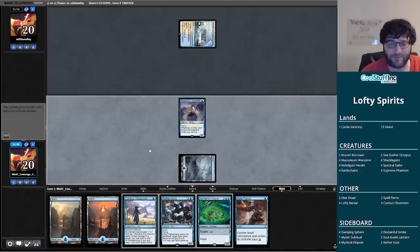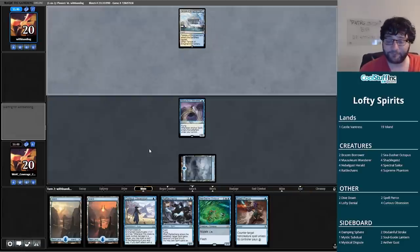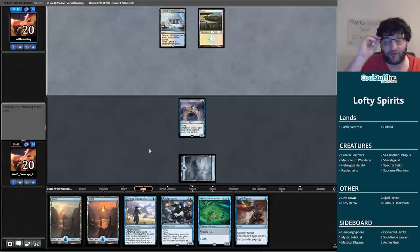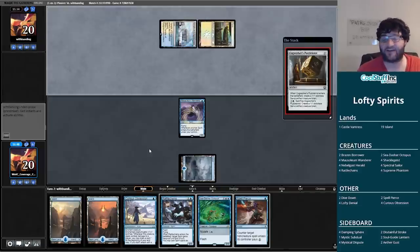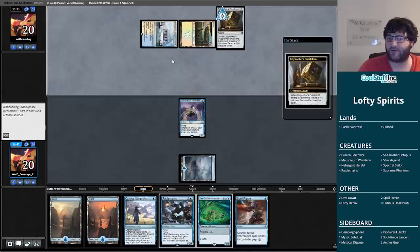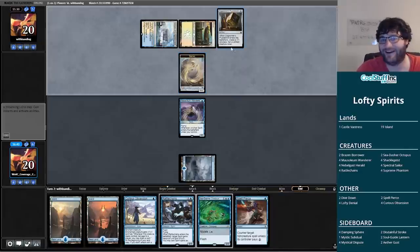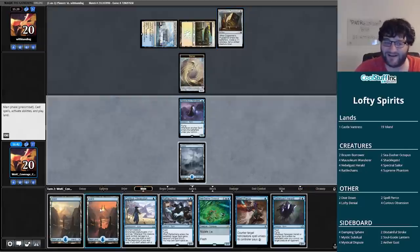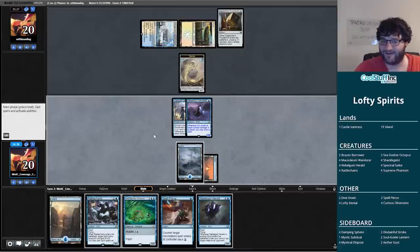If we untap for turn two, we should in theory always have interaction up in the form of either Rattlechains or Spell Pierce. Whatever my opponent's doing with their mana right now is going to be key. Cogworker's Puzzle Notch making a servo — I don't think I care about that quite yet. As demonstrated in game one the servos can be a problem in the long game, but for right now I think we're doing okay. Let's throw Curious Obsession on the Mausoleum Wanderer and begin the beatdown.